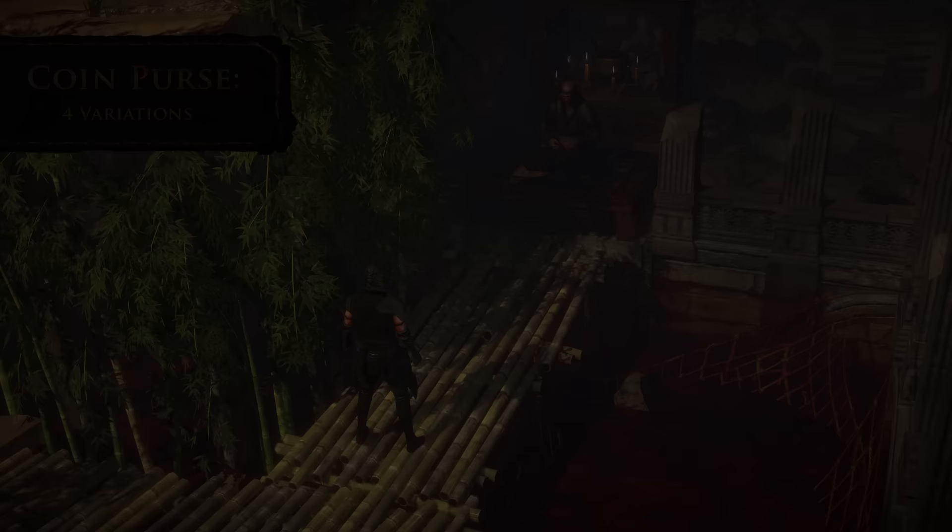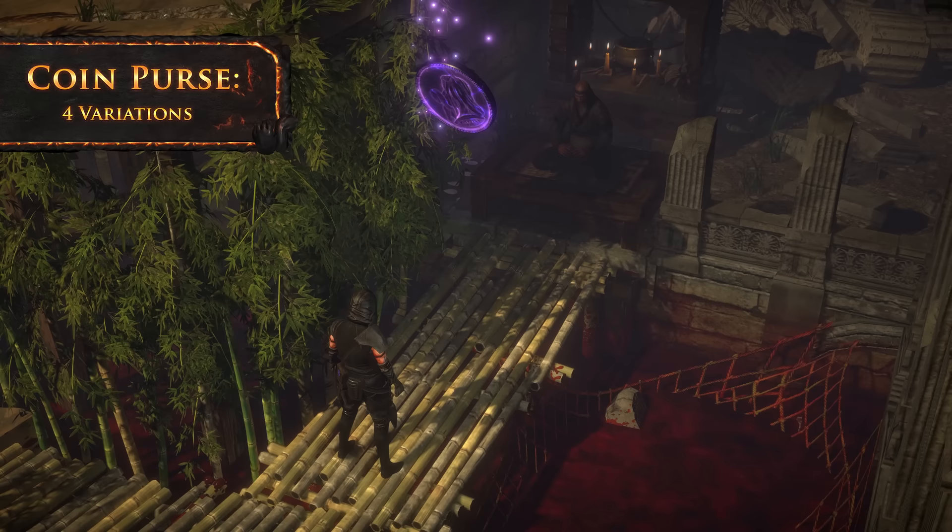Stuck on who to give the Sekma Feather to? The Coin Purse hip attachment grants you the ability to flip a coin for when you just can't decide.